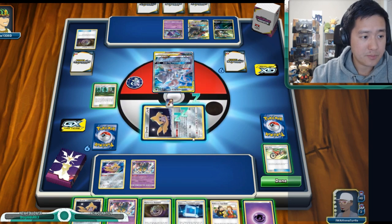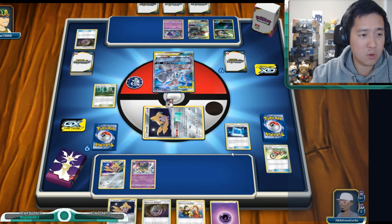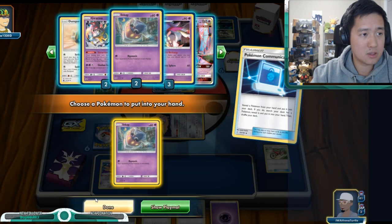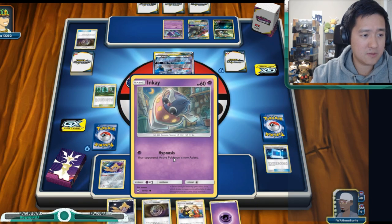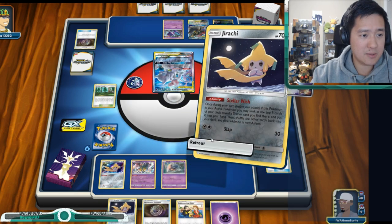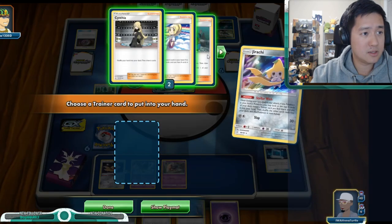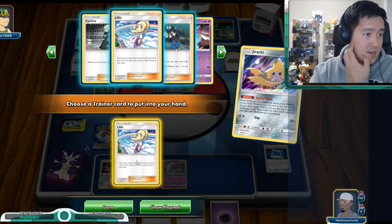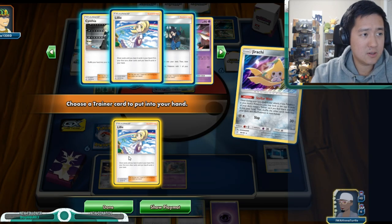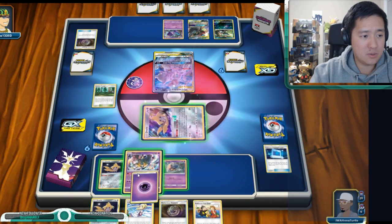Let me use this Pokémon Communication to get an Inkay — I have the Mysterious Treasure for the Malamar. We got a Fan Club as well. Let's save the Treasure in case we get stamped or something. Let's retreat and do this again. Tate and Liza — my hand's getting kind of thin. Would I prefer to use Lillie or Cynthia? Let's keep Lillie for now as I do like some of these cards.